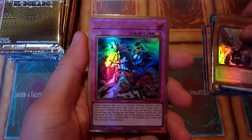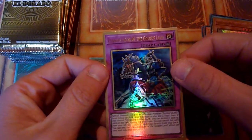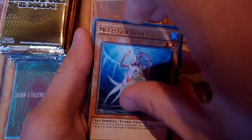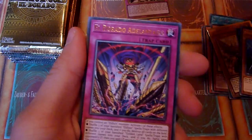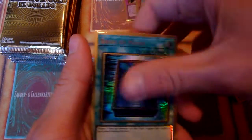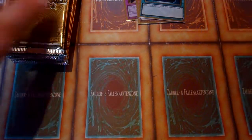Familiar Possessed Stuff and Conquistador of the Golden Land. Adlerch Support, Code Talker, Bagushka or Babushka, Adorado Awakening, Rescue Cat — nice — and Book of Moon. Not too bad. But no Xcode Talker.